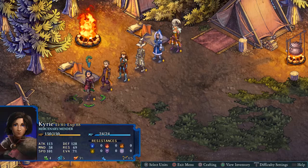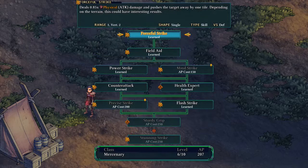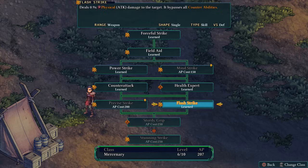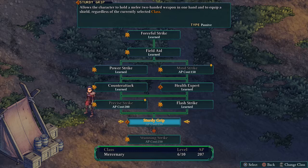So let's check if we've got any new skills we can equip, should do for most of our characters. So our character can level up their Mercenary. We've got the choice of Precise Strike or Mind Strike here but I'm not too enamoured with either of them. I think we're going to save our AP and get Sturdy Grip, which is going to allow us to use a two-handed weapon with one hand and also equip a shield. I think this is one of the most powerful mercenary abilities because you're going to get huge damage out of the two-handed weapon and extra defence from the shield, so we'll save up and hopefully get that after the next battle.